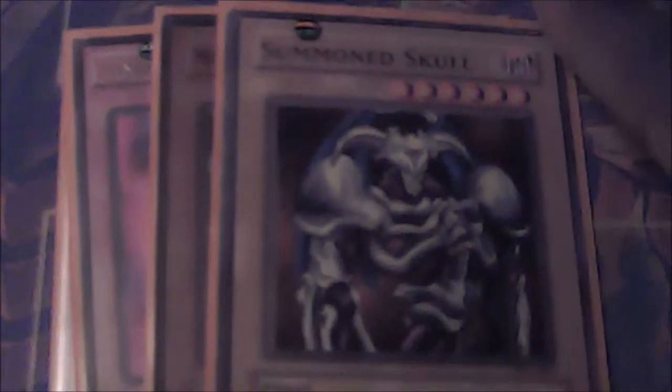We're going to start off. One BLS — this is the gold version. Pretty standard for Goat Format. One Jinzo, to lock out traps. One Mobius, to get rid of spells and traps. One Summon Skull, which is more of a Yu-Gi-Oh early era card, but the cards are still legal and a level 6 2500 beater is pretty good.